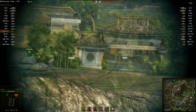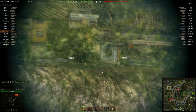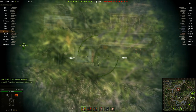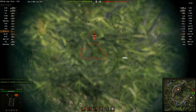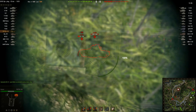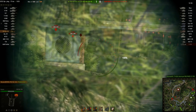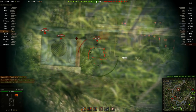In common with a lot of FV215b 183 drivers, Nova Raw is using nothing but premium ammunition. 1,591 damage, 1,600 damage on the front of an E100 — and that was a low damage roll. That's why everybody uses HESH with this gun. The Foch 155 is notoriously tough to penetrate from the front, but it's a nice flat surface — boom.